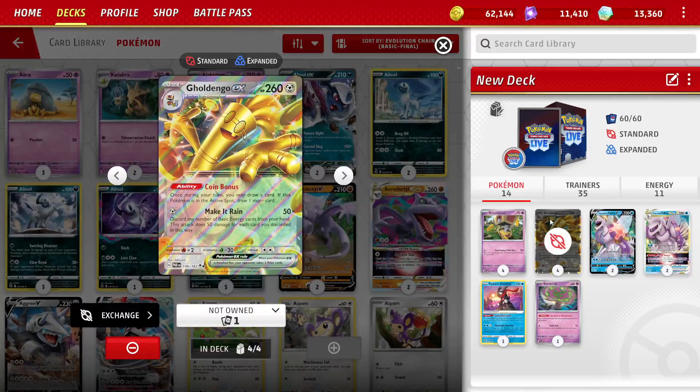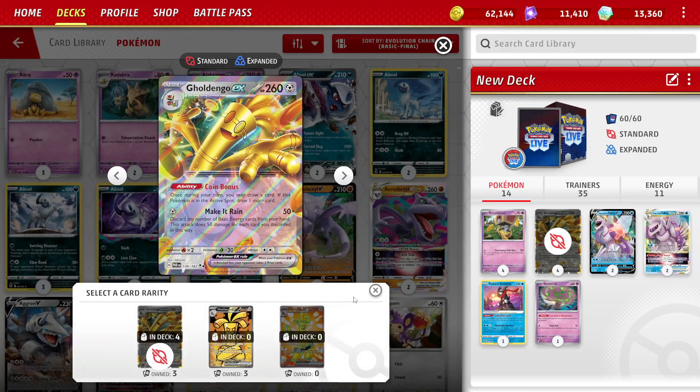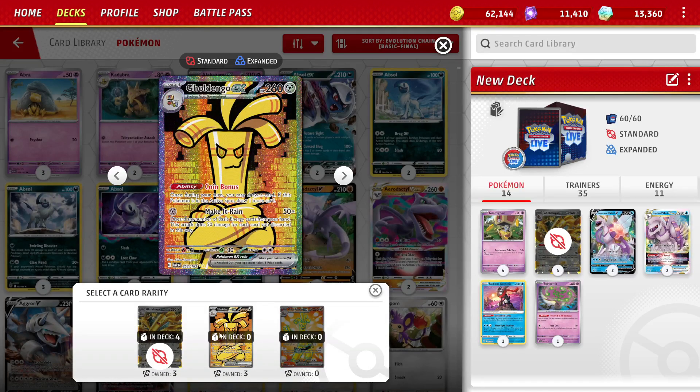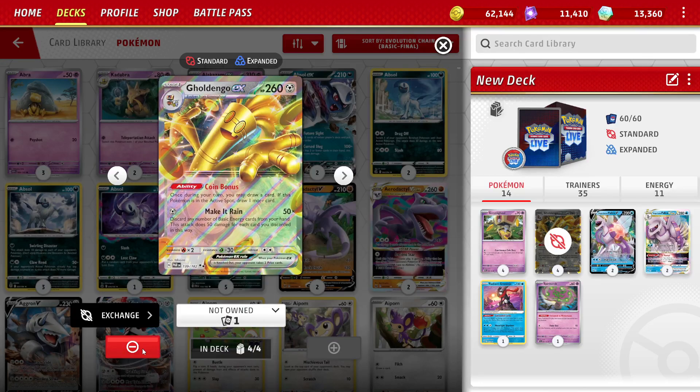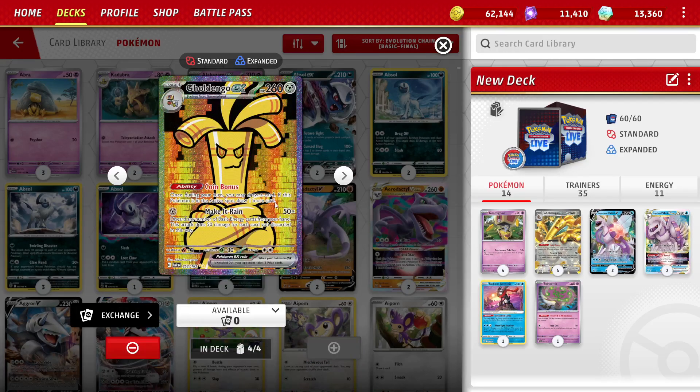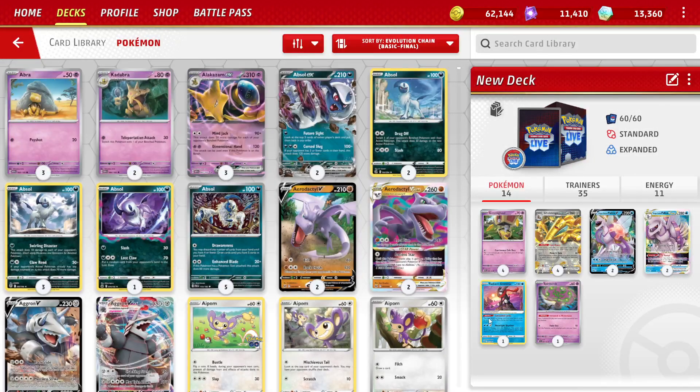I do the same thing for the Gouging Fire EX. There are four copies, so I can't add a different art right now. But I have three copies of the fancy alternate art, so I like that one better. I could drop one copy and add one copy of the fancy art, but since I have three copies of it, I'll drop down to one copy of the original art, add three copies of the secret rare art, and now this deck list is good to go.